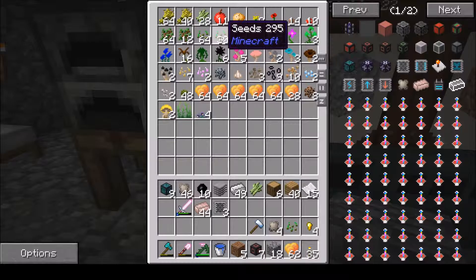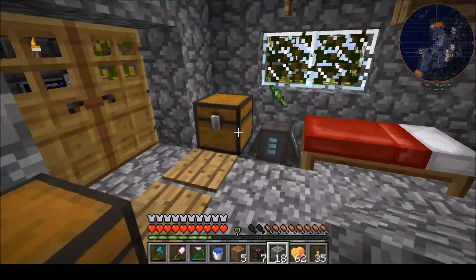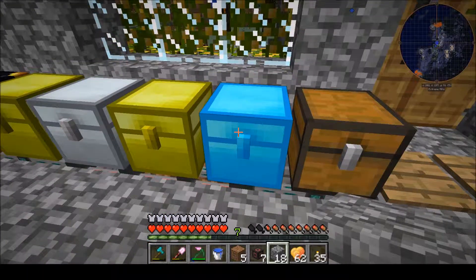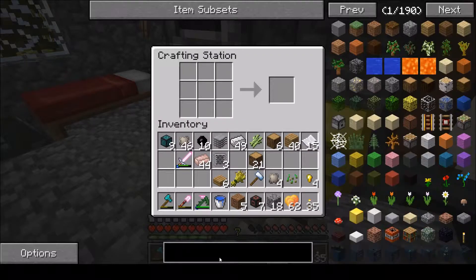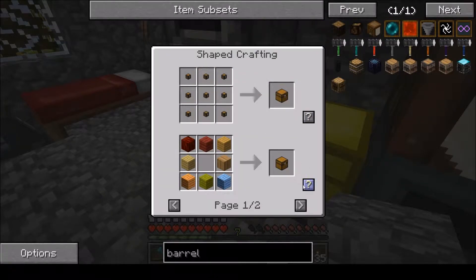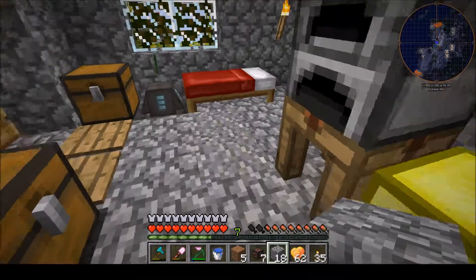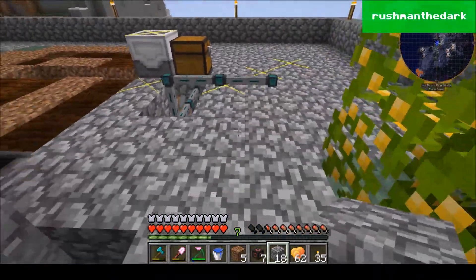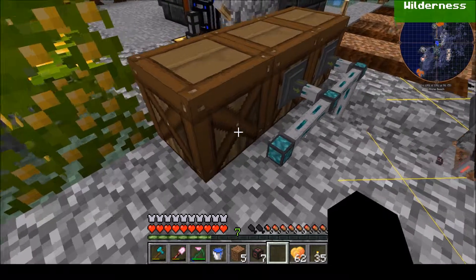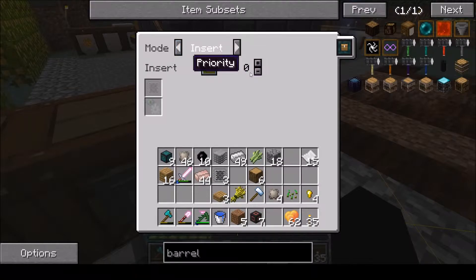Three hoppers. Then get the paper — three basic filters. I think I only need two for this one, but that may change at a later date. Grab some more of this. Barrel — we'll make three. We'll disable this one.